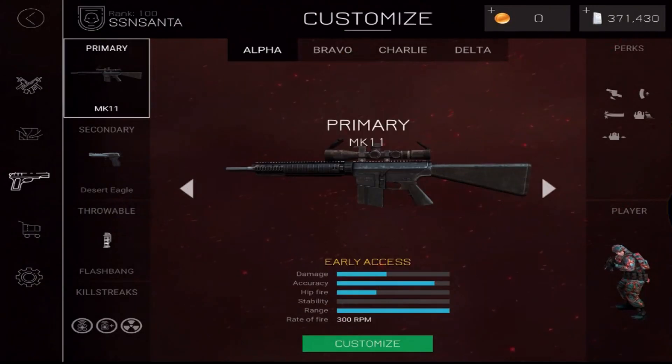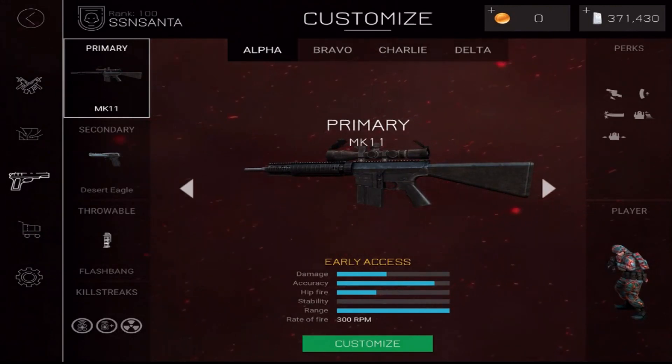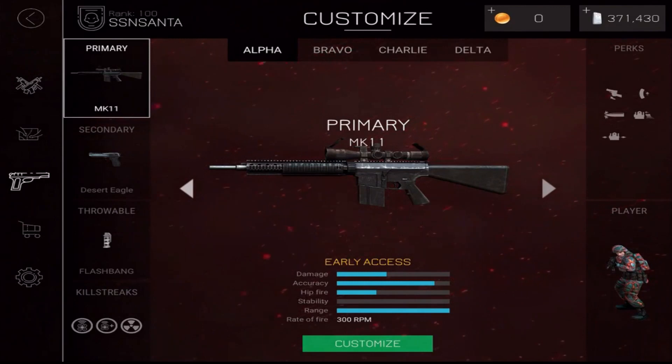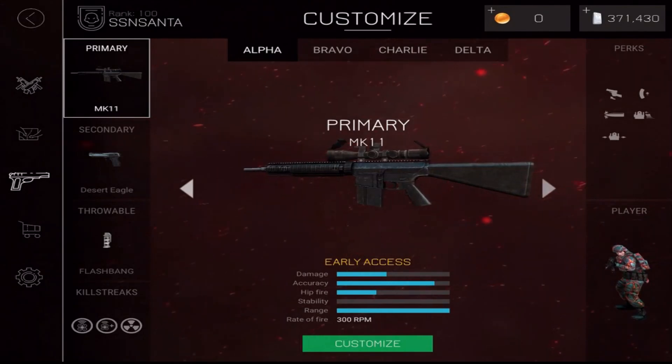What is going on guys, it's SSN Santa here coming at you with a brand new video. Today we're gonna be taking a look at the MK11 — this is the semi-automatic sniper rifle. It's in early access; I went out this morning and bought a $25 iTunes gift card. I'm working in two hours but I really want to make a video on this.